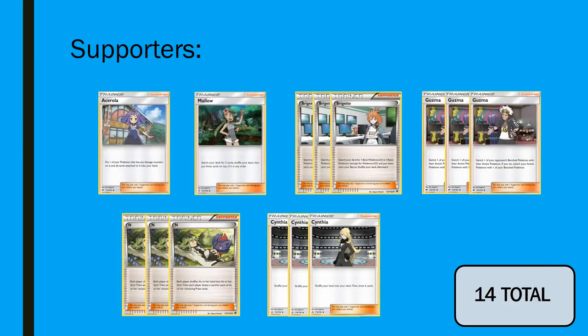We're going to play one copy of Acerola — a way to recycle our Greninjas as well as heal our Zoroarks. Acerola is pretty standard in most Zoro builds overall. One copy of Mallow to get the specific cards that we need — a really nice combo with Zoroark when we are trying to reach for these one-shots or get a big burst of damage in a single turn. Three copies of Bridgette to try and spam our basic Pokemon and be as consistent as possible. Three Guzmas to access the bench when need be — that's plenty alongside the GX attack of Greninja. Three copies of N and three Cynthia to round out the deck. It's all very standard staple lines of Zoroark players' lists, ultimately.